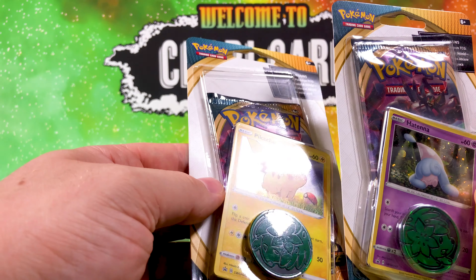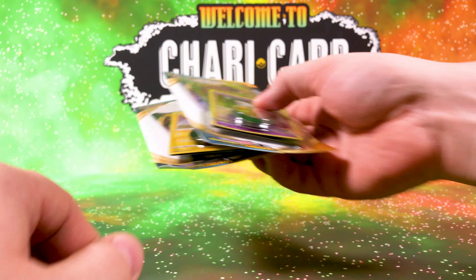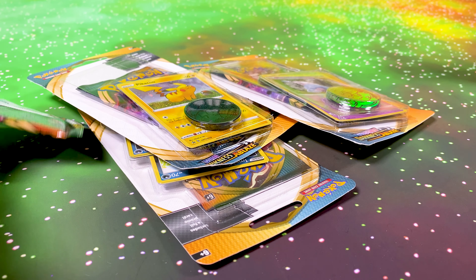Hatenna is number 40, and Pikachu is number 39 — so that's another good set as well. I won't open up that one; I'm leaving this pile of things for Owen to open.